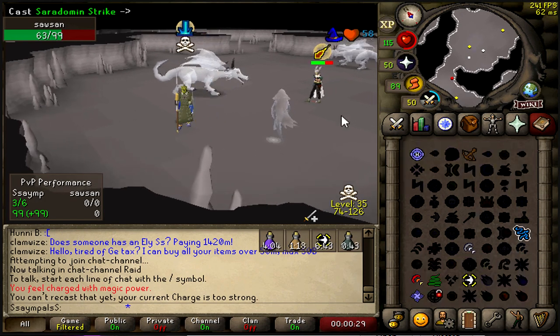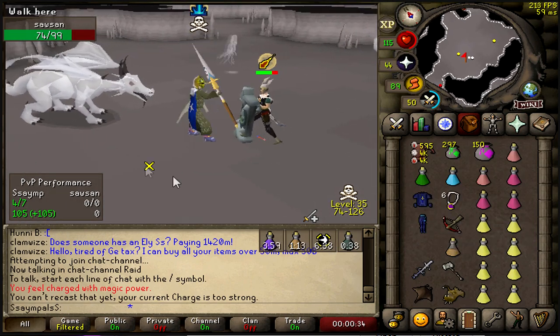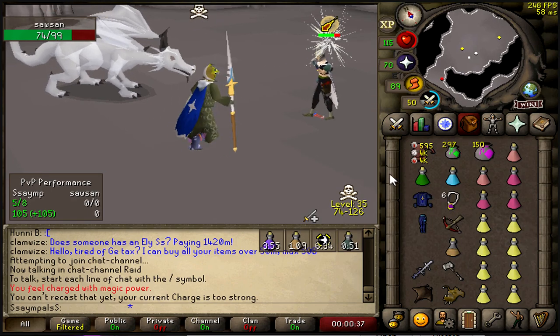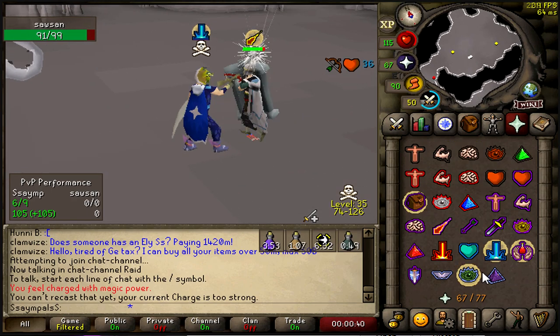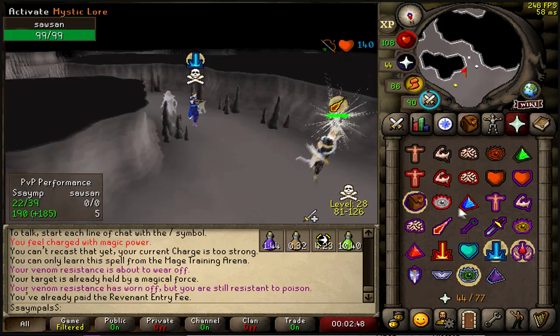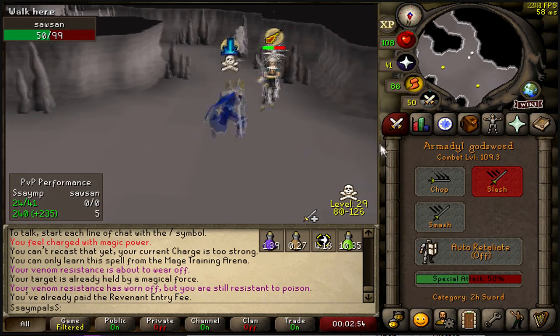One extra prayer point right there. Another prayer point there. Oh, the cleanse! Drain zero prayer points though because I hit a zero. The cleanse — that's a lot of prayer points right there, buddy. Double cleanse!